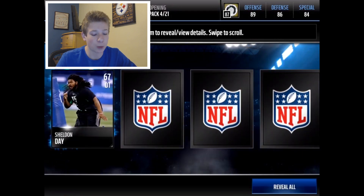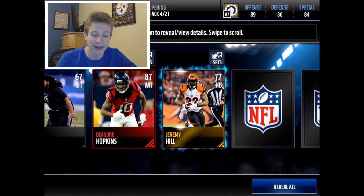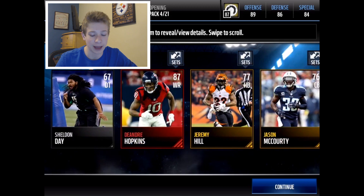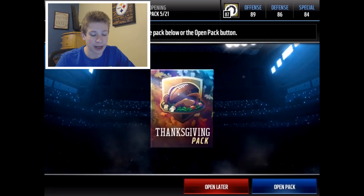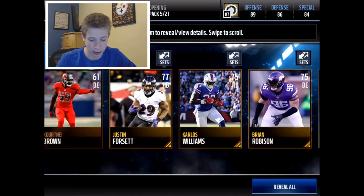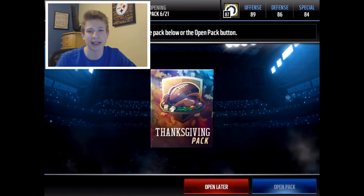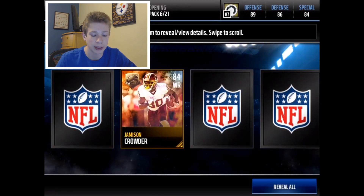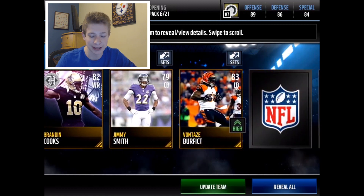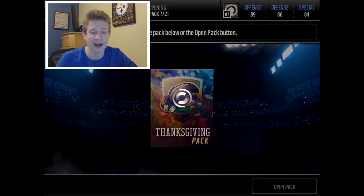If I can get 1 Thanksgiving elite I'd go insane. There's another Moncrief — honestly a good pack. Then we get a Matthew Stafford, and I'm pretty sure the 84 overalls all go in the set, so an 84 like that is a good pull, plus a Brandon Cooks. This is a good pack — 83s all over the place, 82, 84. Not a bad one there.